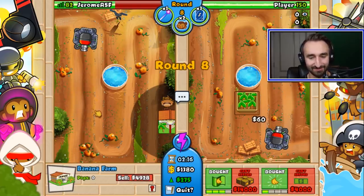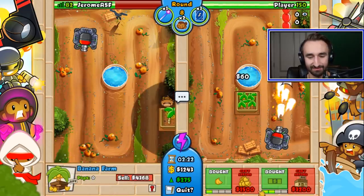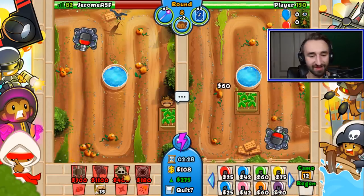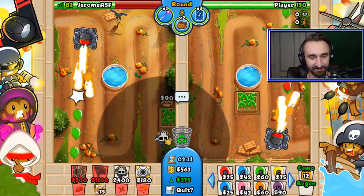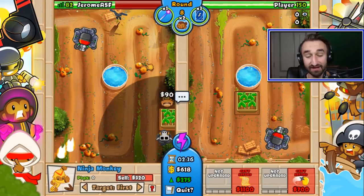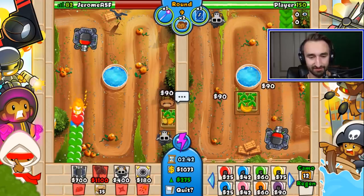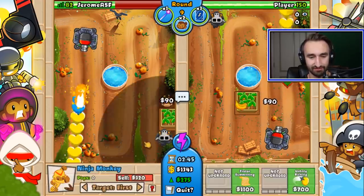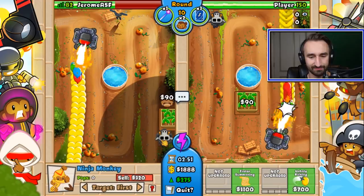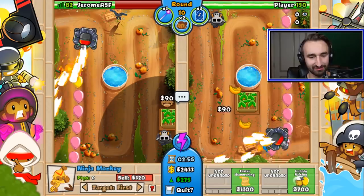This could be catastrophic — I'm gonna sell the tower and just go from there, buy a new one. You don't sell it for the same amount you bought it for, but it is what it is. Let's put down our ninja monkey at the end because he's gonna be very necessary soon. I think it's still around round 12 that you really need him, which is coming up pretty quickly actually.